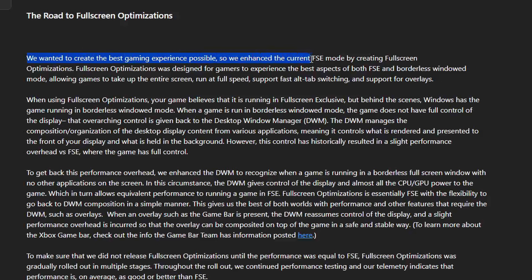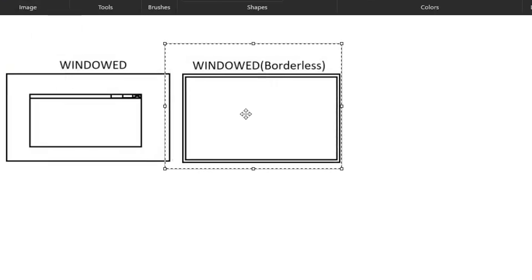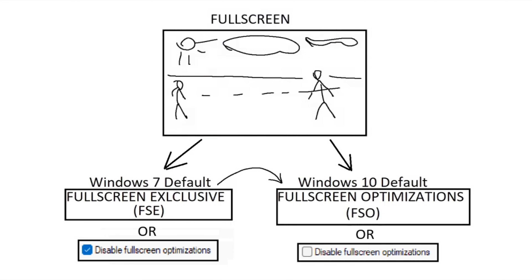That's how it worked in Windows 7, but things changed with Windows 10. Microsoft recognized that the flickering and slow Alt+Tab were problems, so they introduced a new mode called full screen optimizations. The idea was to speed up the Alt+Tab process without sacrificing performance, but in practice things turned out to be more complicated. Games can run in a few different modes: regular windowed mode with borders, borderless windowed mode which looks like full screen, and regular full screen. In Windows 7 the traditional full screen mode was called full screen exclusive, where the game had exclusive priority.